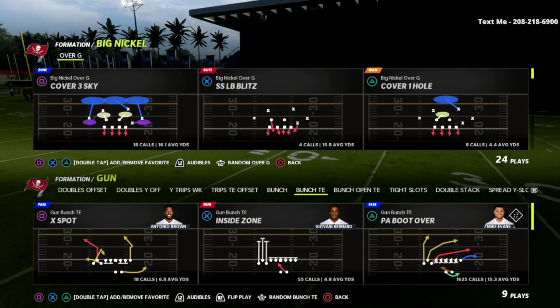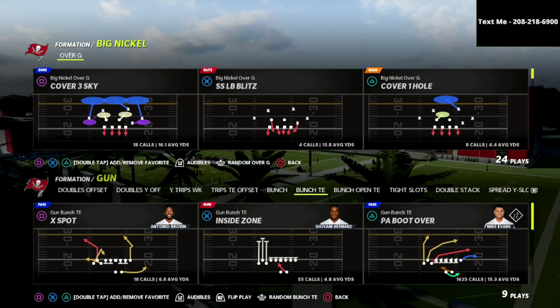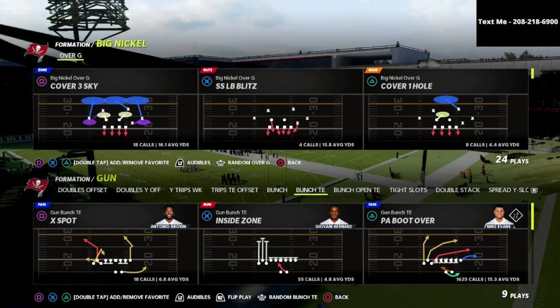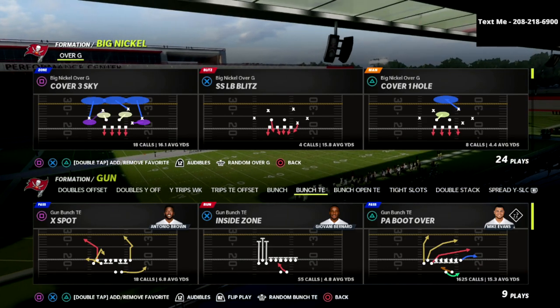We've got three main ebooks on the horizon. Big Nickel's coming out soon — we already have some Big Nickel content on the Patreon. Nickel Normal is a big one I'm working on, and of course the dollar 3-2-6. But guys, this video right here is going to change how you defend bunch tight ends. So without further ado, let's jump into it.